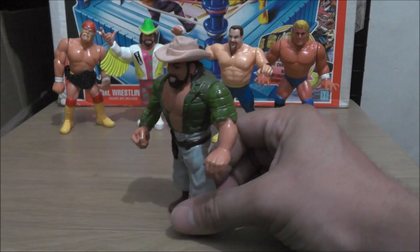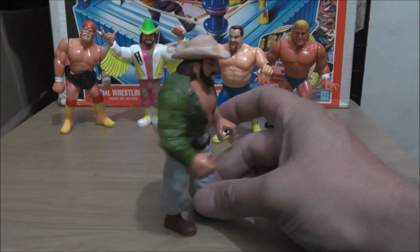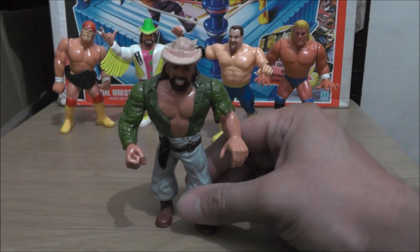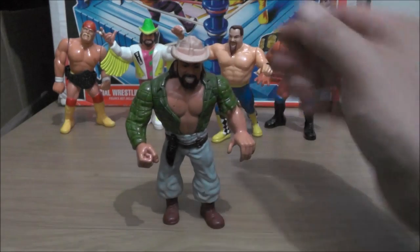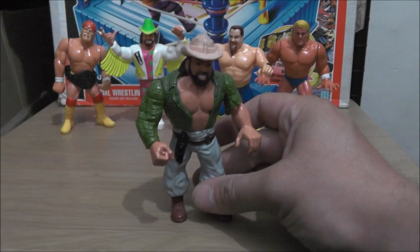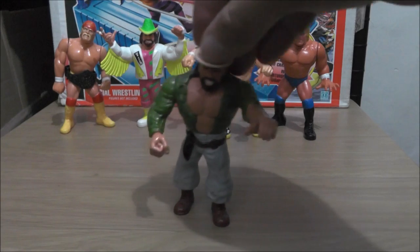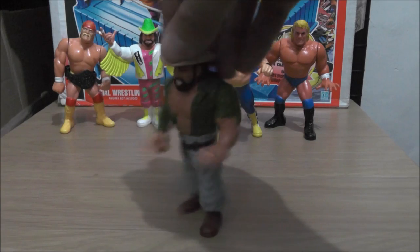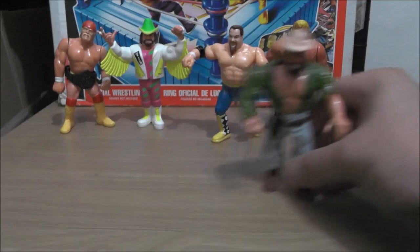This is Skinner. I always liked this figure. Skinner was just kind of a mid-card guy — probably not even mid-card. He was played by Steve Keirn, who was one half of the Fabulous Ones, a pretty good tag team back in the early 80s. He does the Gator Breaker — like the third Ultimate Warrior, you push down and his arms just go crazy.